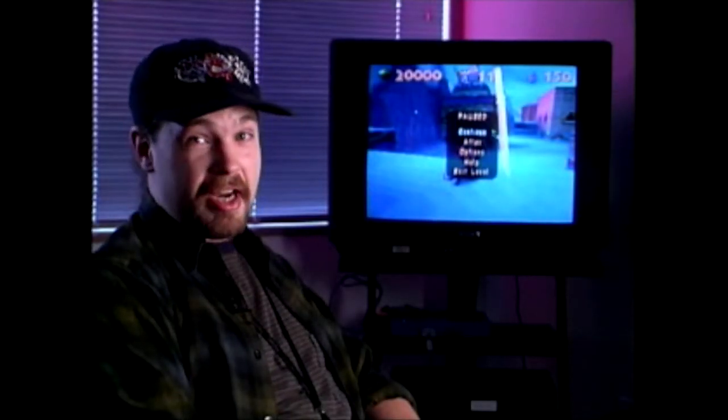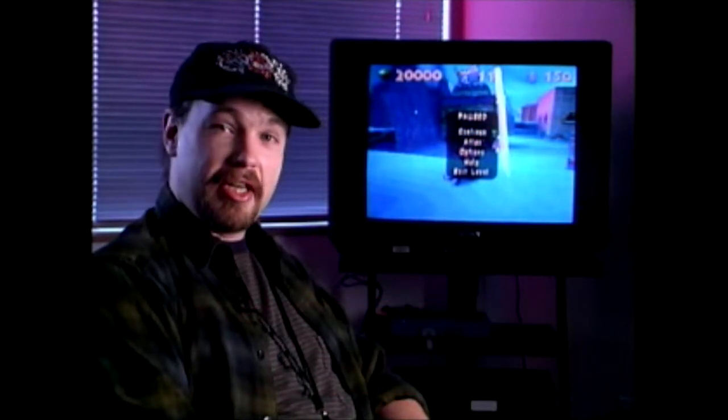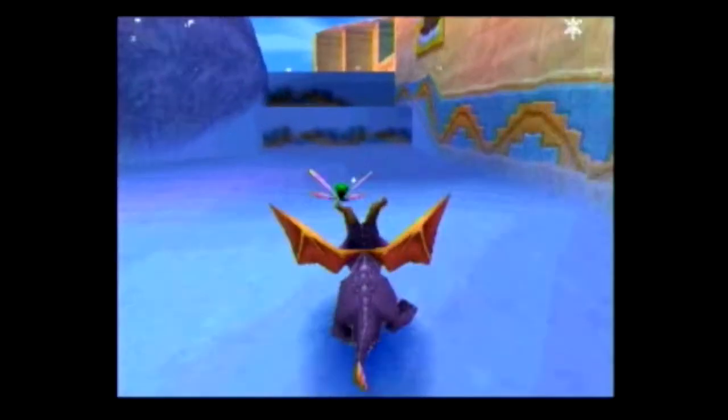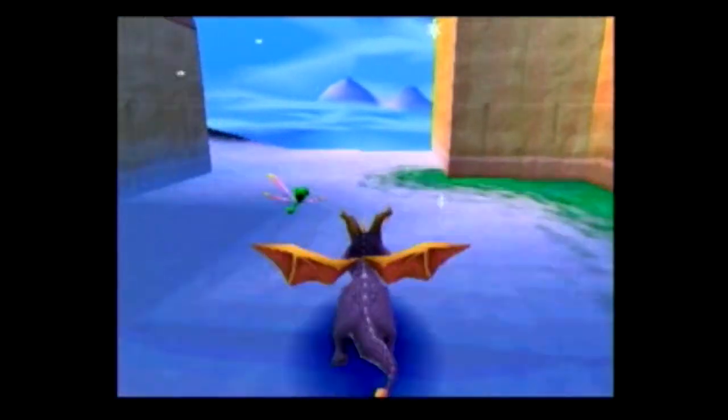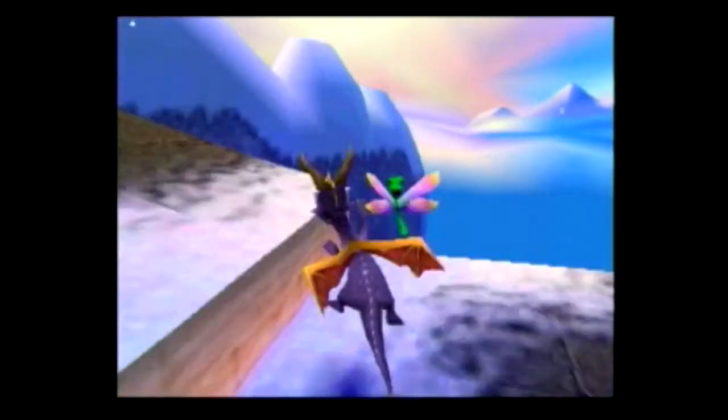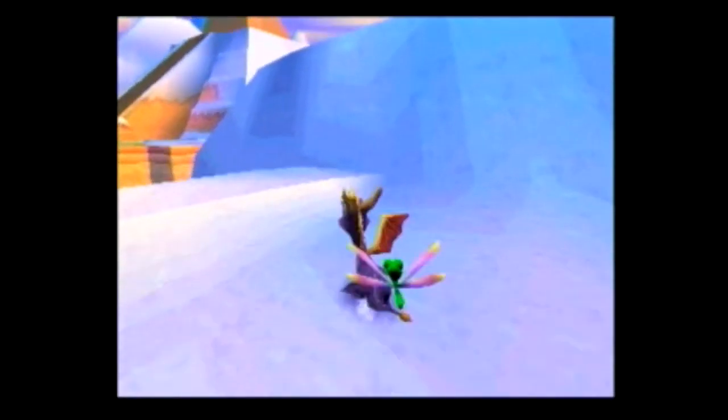Welcome to another exciting edition of Cool Moves. This week we'll look into Spyro: Year of the Dragon. I'm going to show you how to get on top of the temple in Frozen Altars. Make your way from the beginning of the level, up this staircase, and around this corner where you'll come to a ledge you can glide from.